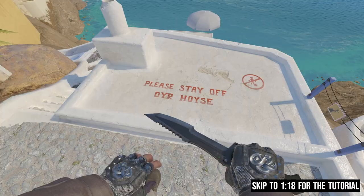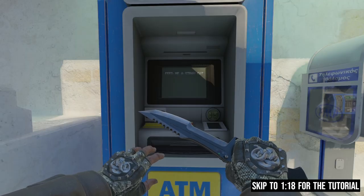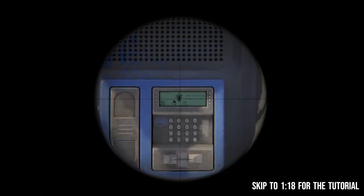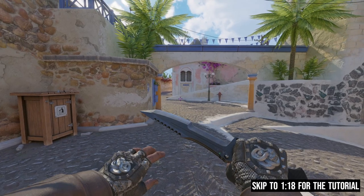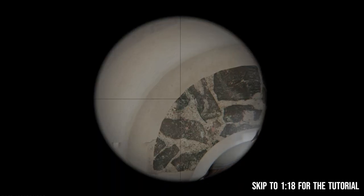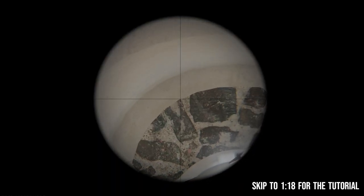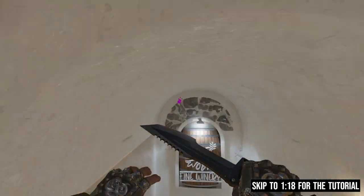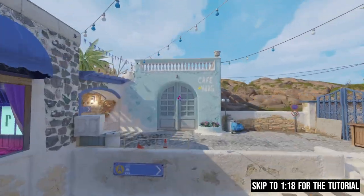With this interesting layout also comes some pretty funny easter eggs that you can find around the map, like these three and multiple others that you can go look for yourself. There are also some wallbang spots that I found that aren't necessarily that useful. I just decided to spend some time going around the map shooting walls to see if there were any spots that would actually penetrate. You could possibly get some kills with these, but you'd have to be extremely lucky to do so.